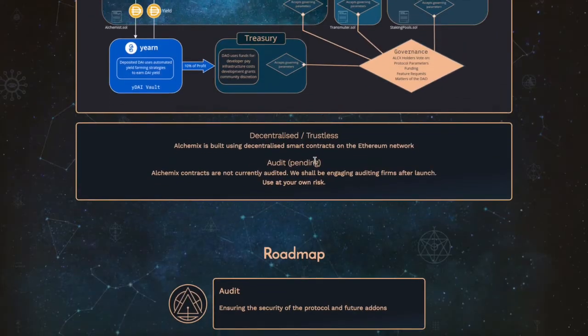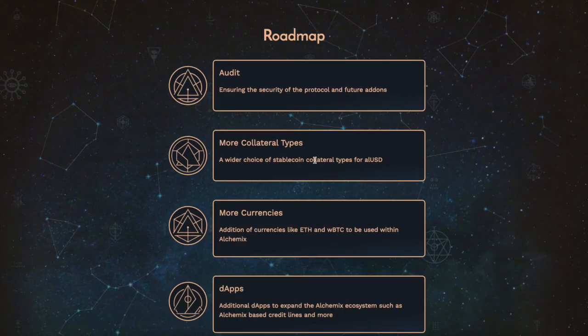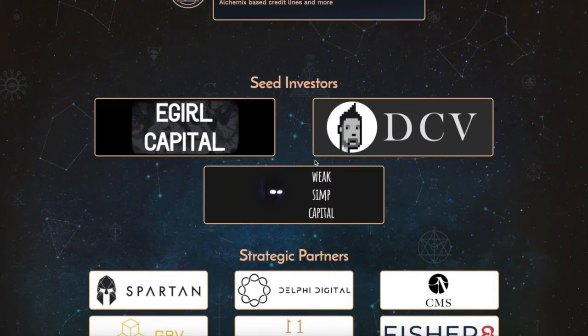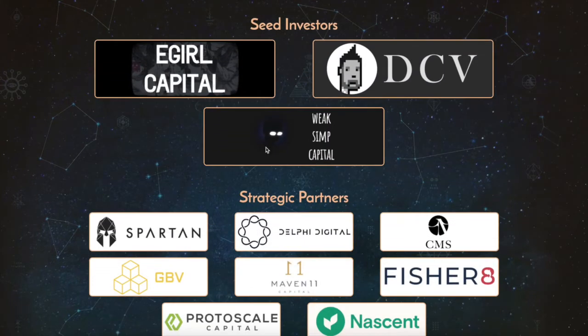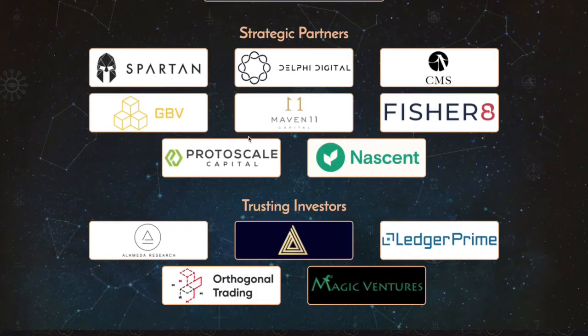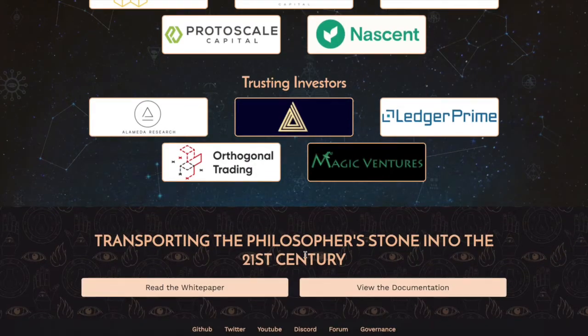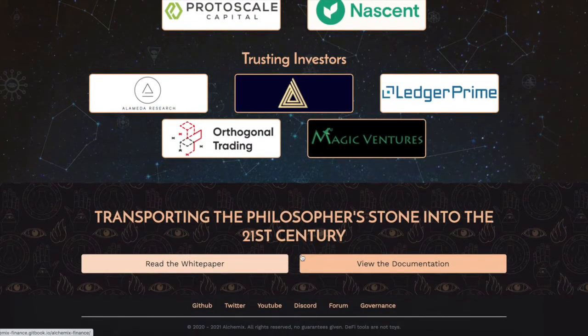Pause the video if you want to look at the different options available. This is one of those early DeFi gems — we'll see what happens. They have several notable investors including eGirl Capital, DCV, Weak Simp Capital, Delphi Digital, Spartan, Proto Scale Capital, GBV, Multicoin, and Alameda Research. A lot of big names backing this project.